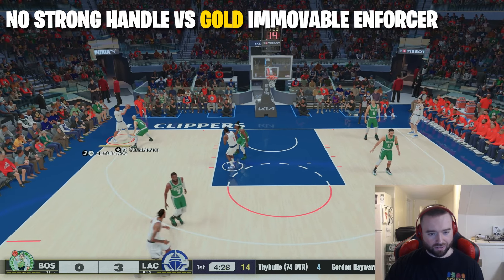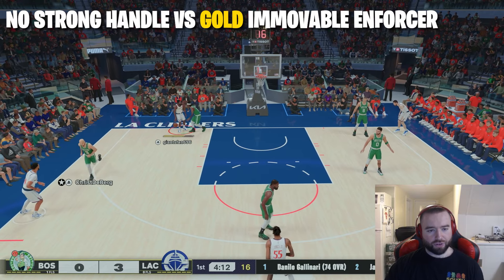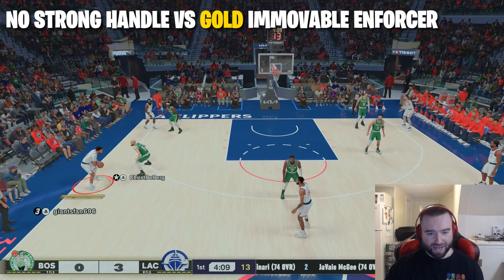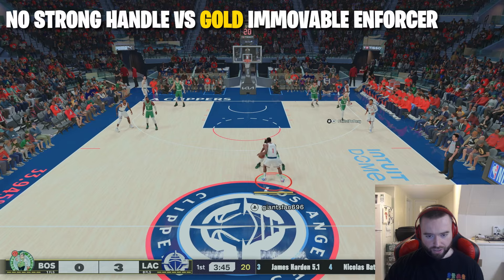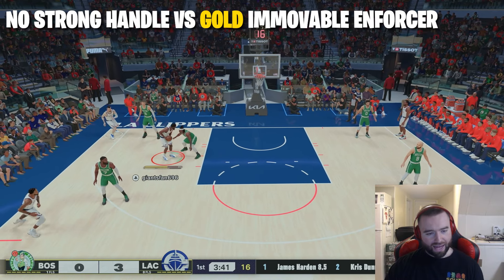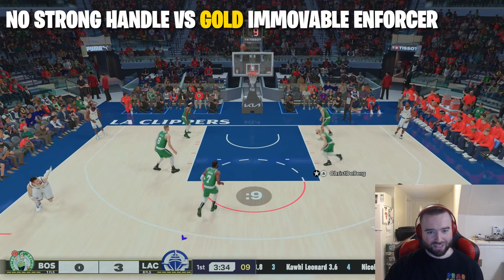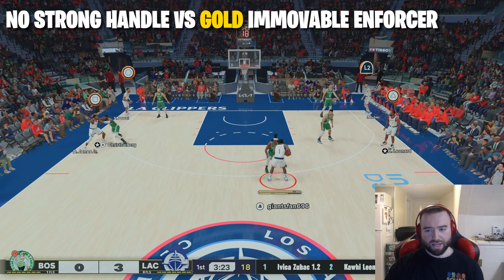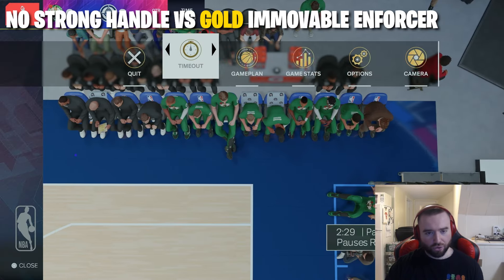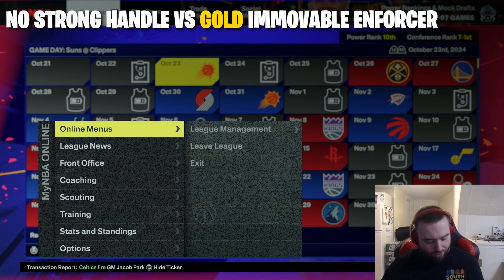Absolutely walled up again, 0 for 2. Third try, 0 for 3 — I'm trying to drive to the basket and getting absolutely pushed aside. Fourth try, 0 for 4 — Drew's Gold Immovable Enforcer is too good. Last one — he makes me pick my dribble up immediately, so that's 0 for 5. You're going to need Strong Handle on something, so let's go ahead to Bronze.